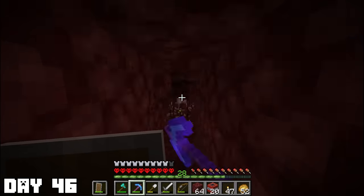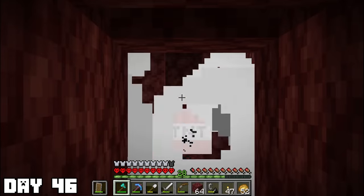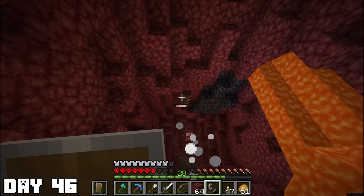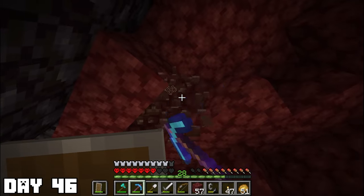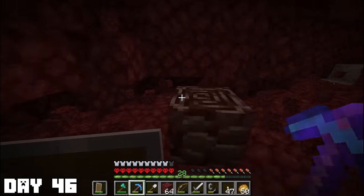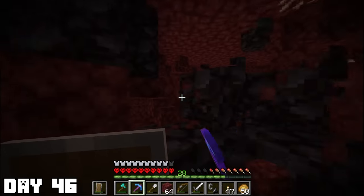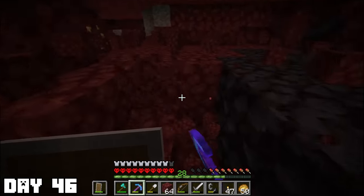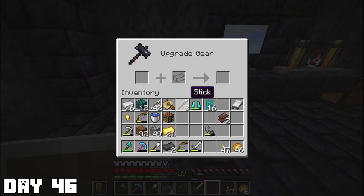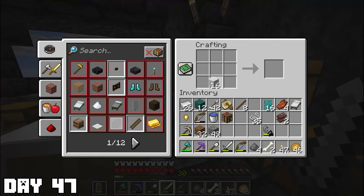Day forty-six: I went into the Nether and started digging down to Y-level 17 — the best level to mine with TNT. After laying a big strip of TNT and many explosions, with only a couple of close calls from burning to death, we finally got some ancient debris. It wasn't much and we used all of our TNT. A lot of people hate mining for ancient debris with a pickaxe, but honestly it's like ASMR to me, and since I had Mending, all I had to do was hit some quartz every now and then. I managed to bag 10 ancient debris before heading home, which I used to make two ingots for my chest plate and pickaxe.